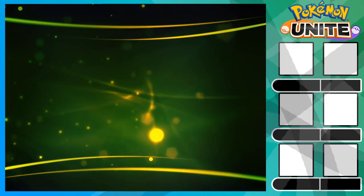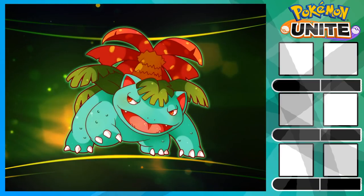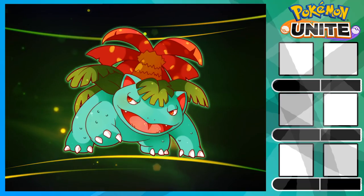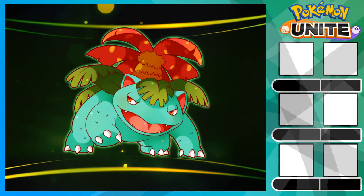Hello everyone. In this video we're going to be talking about my Venusaur build. Venusaur is a special attacker that excels in poking and burst damage. He was heavily buffed in the last patch making him a strong pick for ranked games.